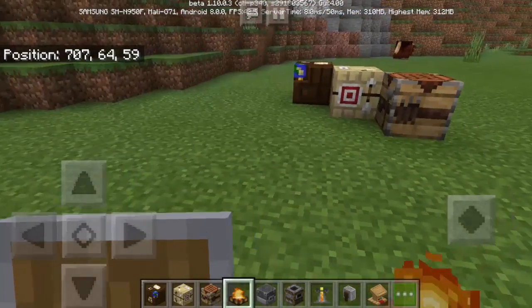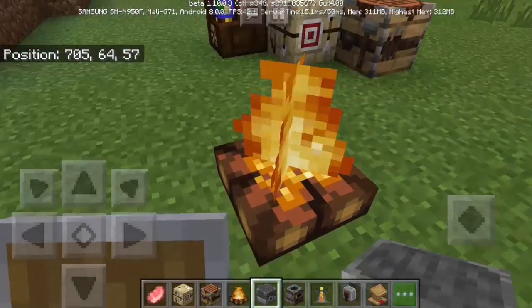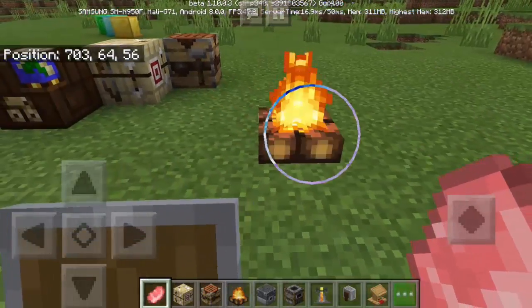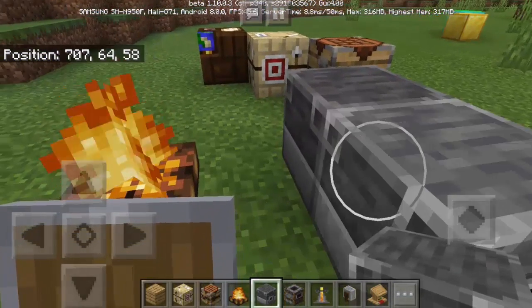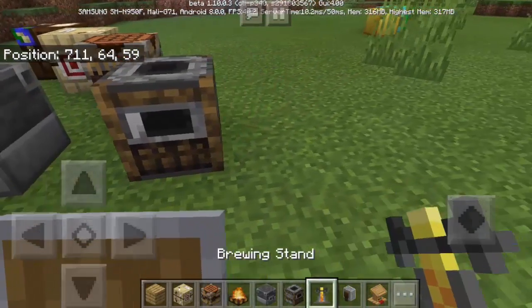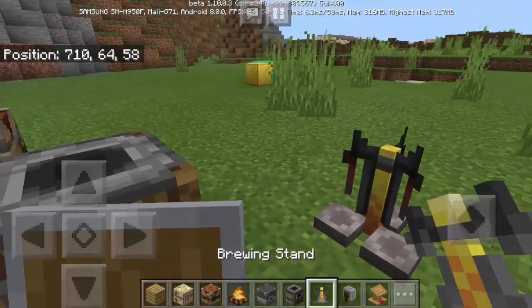The campfire is not yet working — you can't put meat on it. We also have the blast furnace, and we cannot do anything with it yet. We also have the smoker and brewing stand — the brewing stand texture looks kind of new in the inventory.